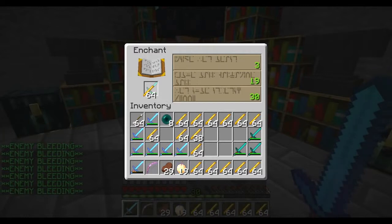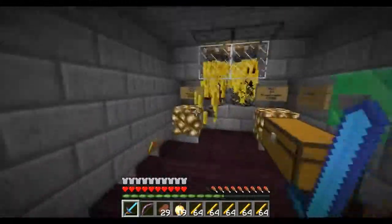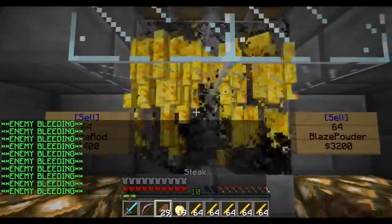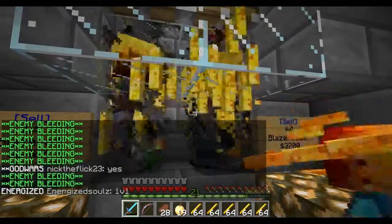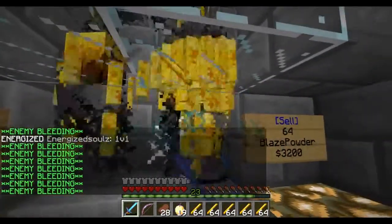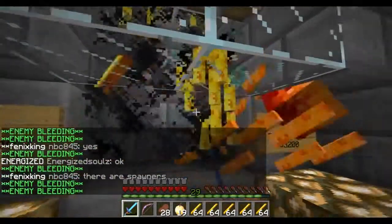My frames are dropping to like 10–15 FPS because of the amount of entities here from the spawners. Look at all these blaze rods — there's another level 30, our sixth level 30! This video is not too long and look at the amount of level 30s I'm getting. That enchant was terrible though — Knockback 2, Bane of Arthropods 4 — nobody wants that. Let's just keep killing and eat a steak.